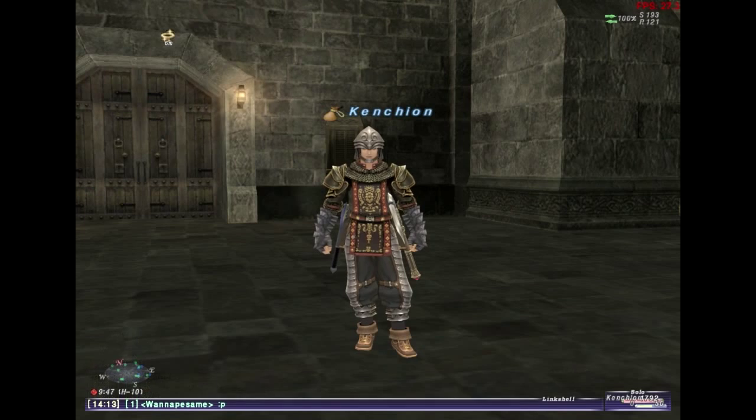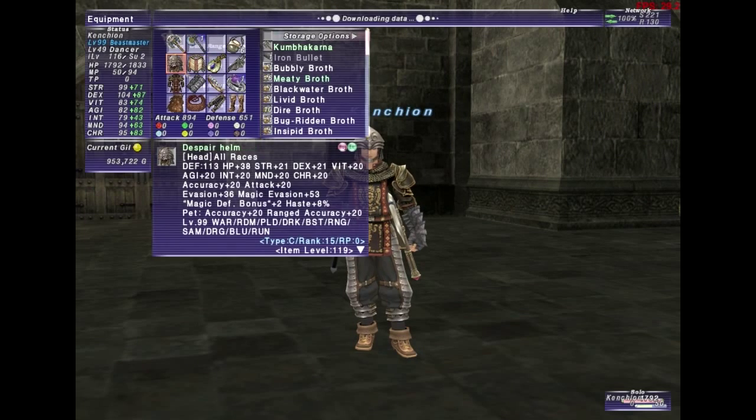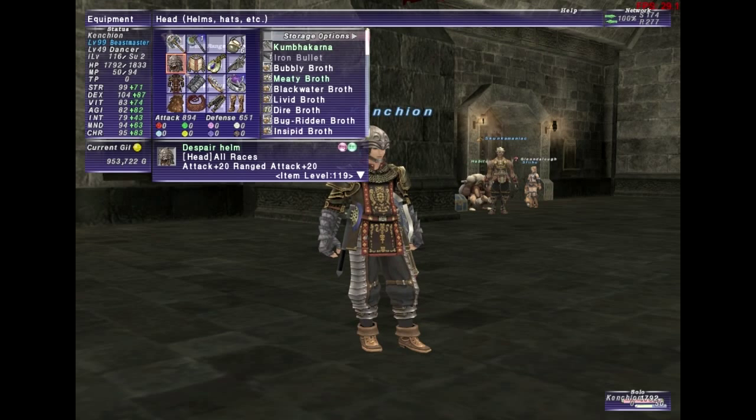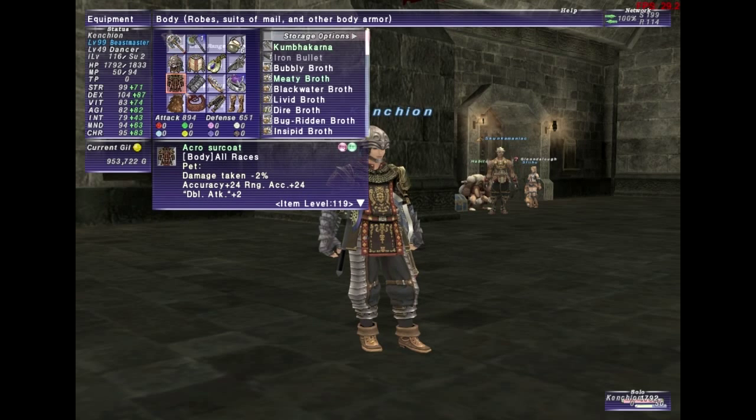Next up is armor. My normal set uses the Despair Helm, which has Pet Accuracy +20 and Attack +20. You can augment it to give Accuracy +10, for a total of Accuracy +30, Pet Vitality +7, and Damage Taken -3%. That helps out when your pet is tanking.